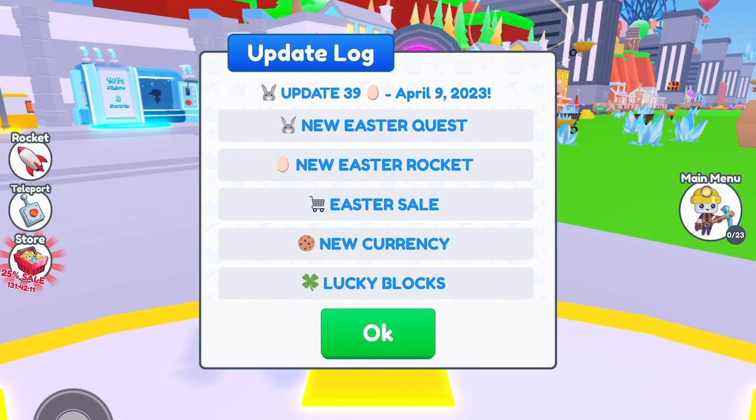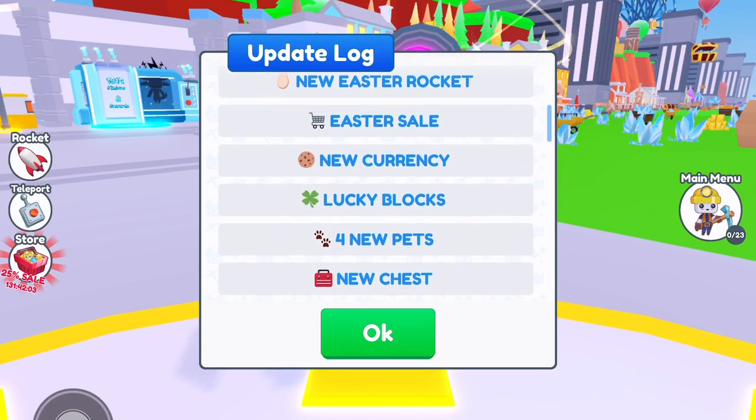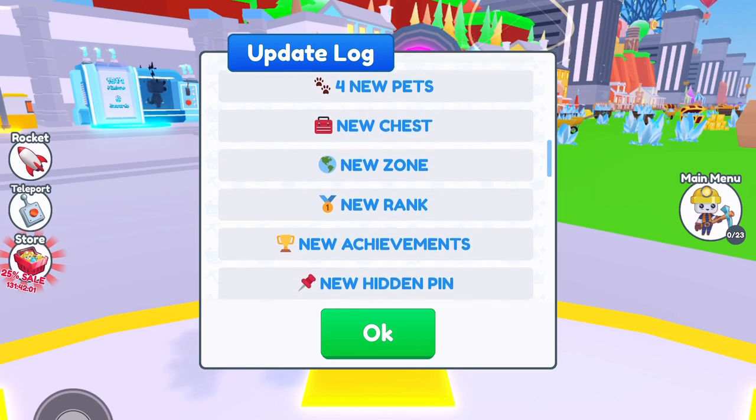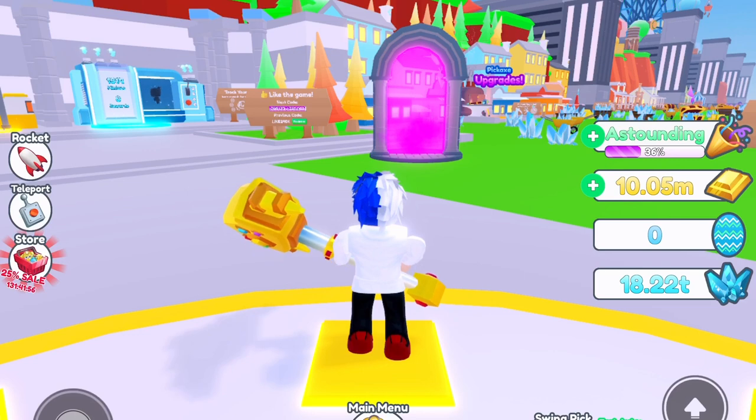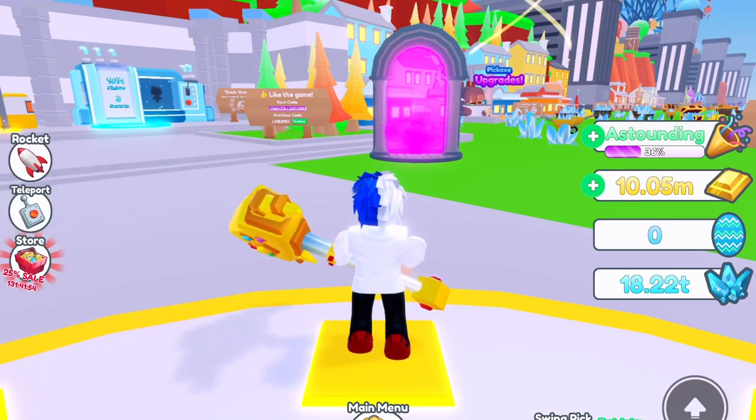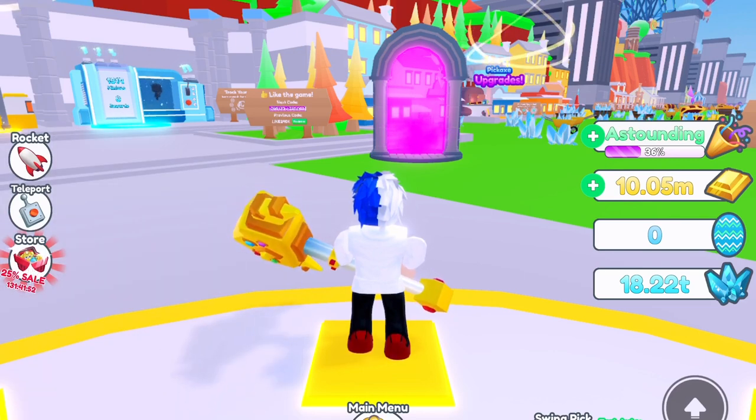What's going on everyone and welcome back to Minion Simulator where today we're going to be checking out the brand new Easter update. We're going to finish the quest, show you guys how to get that pin with and without the rocket, the new rocket itself, and everything that this update has to offer. Just like the Saint Patrick's one, they don't have a lot of pets — just like three pets — and then a huge.